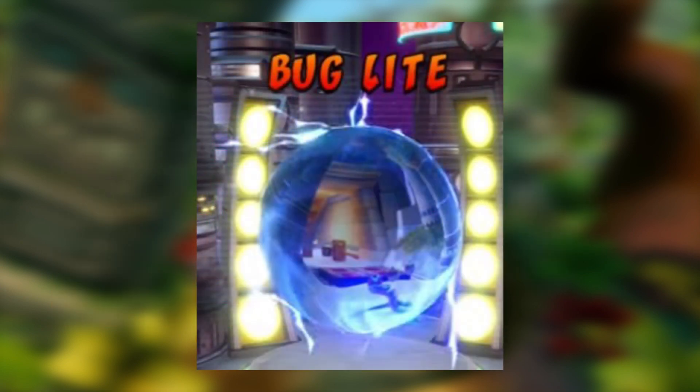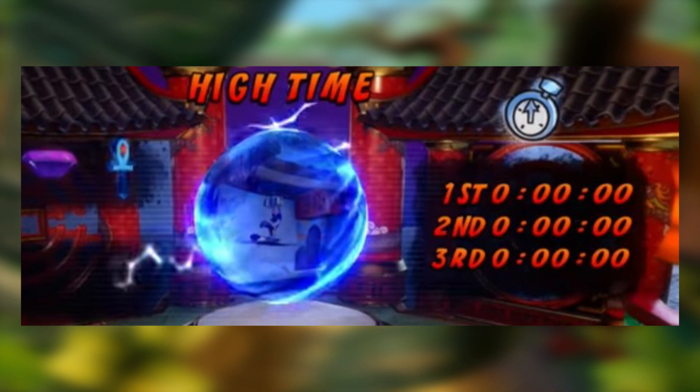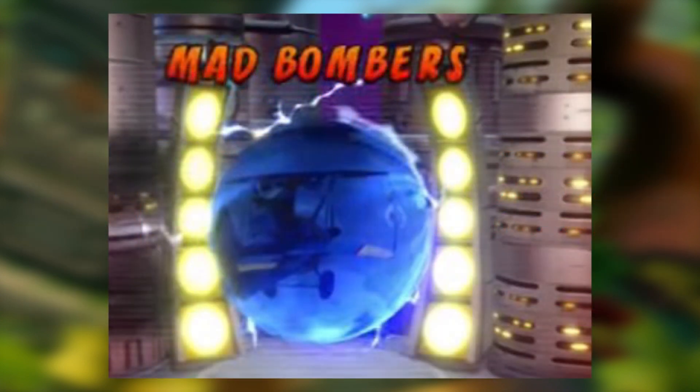Next we have pictures of other levels that weren't among the main four revealed to us in full. In other gameplay videos people would accidentally step on other buttons, giving us quick glimpses — we can see Bug Light, Deep Trouble, Dynamite, Flaming Passion, High Time along with the purple gem, Mad Bombers — which I'm really anxious to see — and Bye Bye Blimps, as well as Road Crash. Pretty cool.